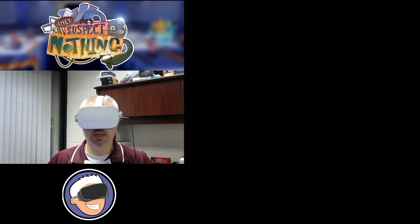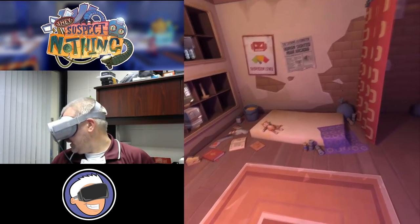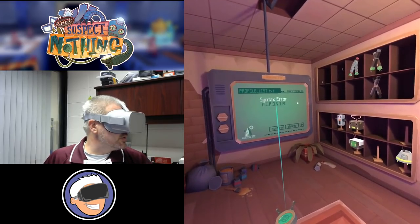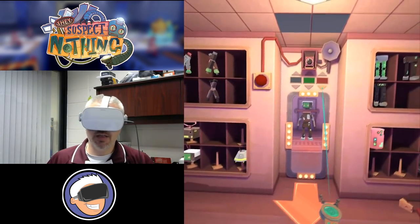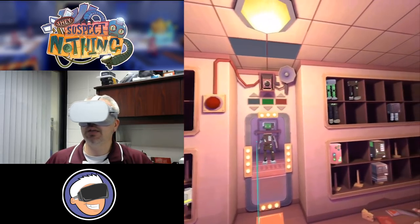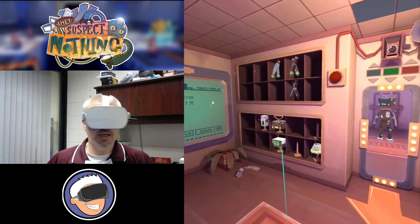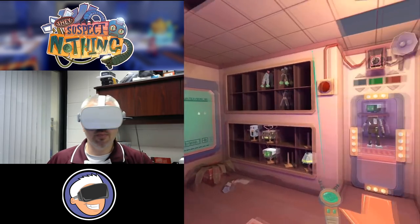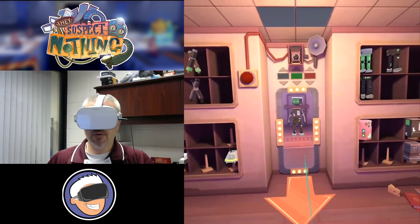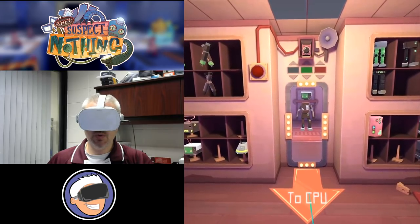Before we get started we'll go ahead and jump into the wardrobe and show you guys the character creation a little bit. Here is the wardrobe area — you can customize your robots. You can actually have multiple robots, which I thought was pretty cool especially since I've got four other people in my house. You've got different heads, different bodies — you can customize, name, and save the robot.